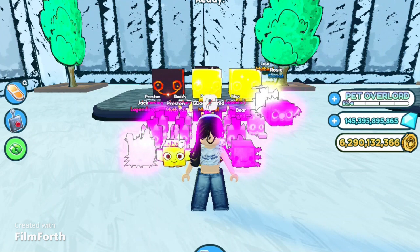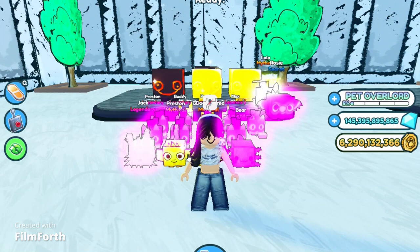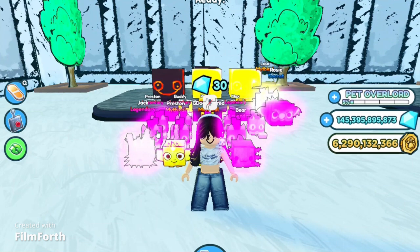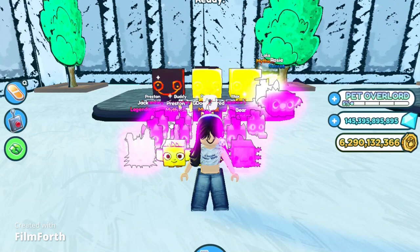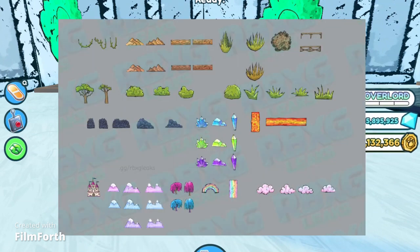We've already talked about those pet icons, but we have a new huge pet — a huge doodle fairy — which will be the brand new huge pet inside of the game. Now I did skip something: new assets, and it looks like one, two, three, four worlds.